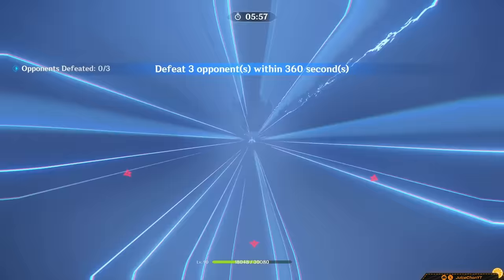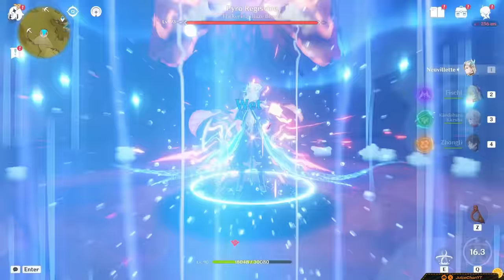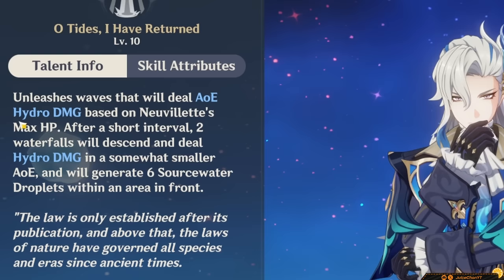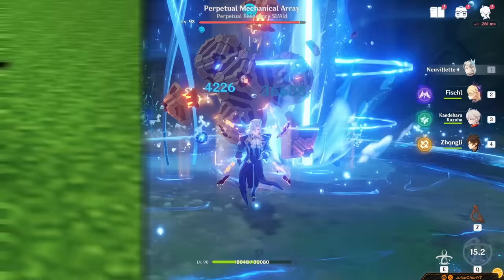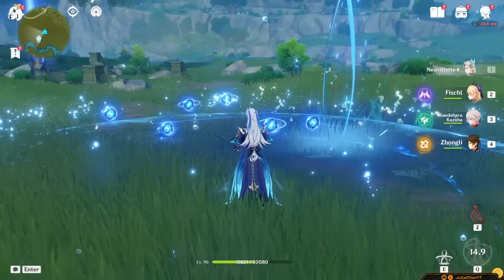Then for his literal Origin Pulse — dude evolved from a Blastoise into a Kyogre somehow. He'll look super cool for a moment and then unleash a huge wave which deals AoE Hydro damage based on Neuvelette's max HP. After a little bit of time, two more waterfalls will be summoned and deal some Hydro DPS in a smaller AoE. This generates six of his Source Water Droplets. His burst is more of a utility burst crafted for creating Source Water Droplets as opposed to using them for DPS, but since his burst generates so many, it's honestly pretty valuable for all his rotations.